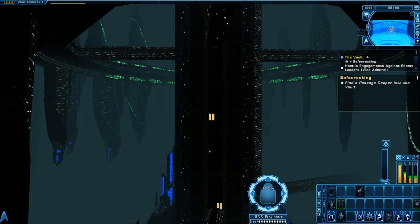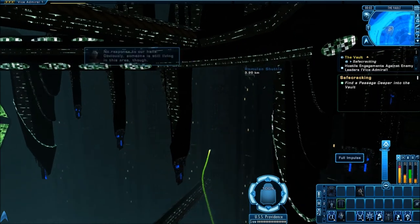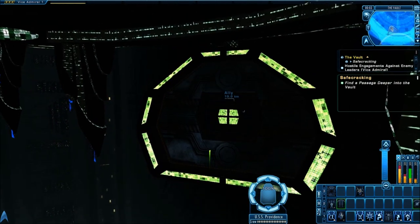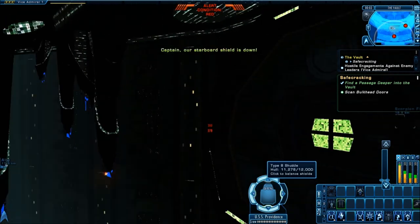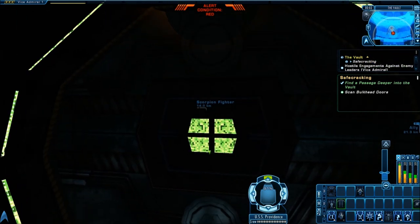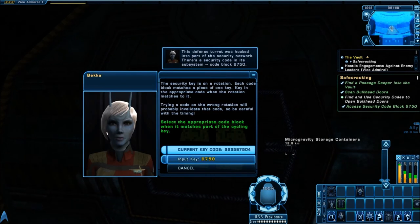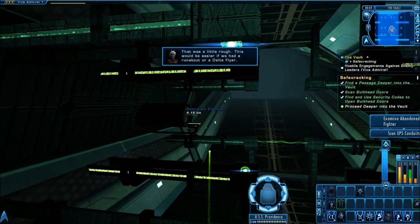Inside, you can go around and talk to people to try to get security codes. For the sake of time I just wanted to blow things up — the alternate approach. Just blow it up, and after the red alert goes away, scan the wreckage and the door. Do both and you'll get the security key code. Once it's highlighted, you can engage it and it will open the doors.